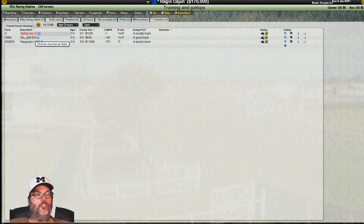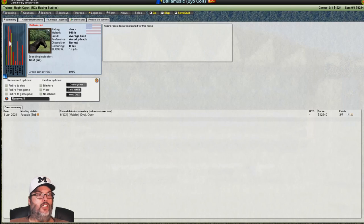When we click on a horse, let's look at Bala Music. This gives you a bar graph. He's 918 pounds, has an average build, likes a muddy track preferably — so rainy day races wouldn't bother him, dirt tracks would be his preference. Normal disposition. You have normal, excitable, and laid back. Excitable means they're a little more antsy, maybe a little jumpy.